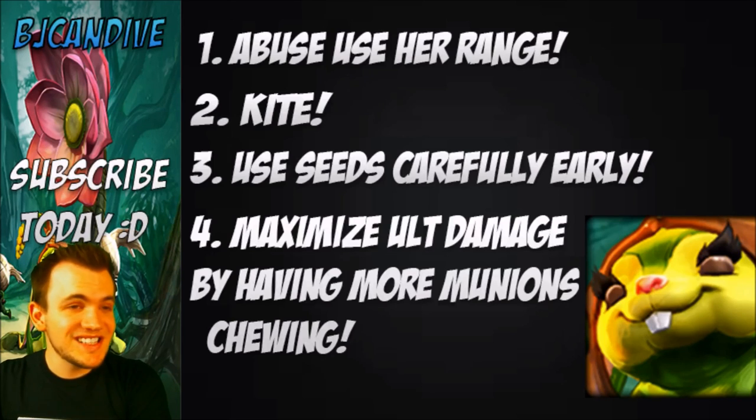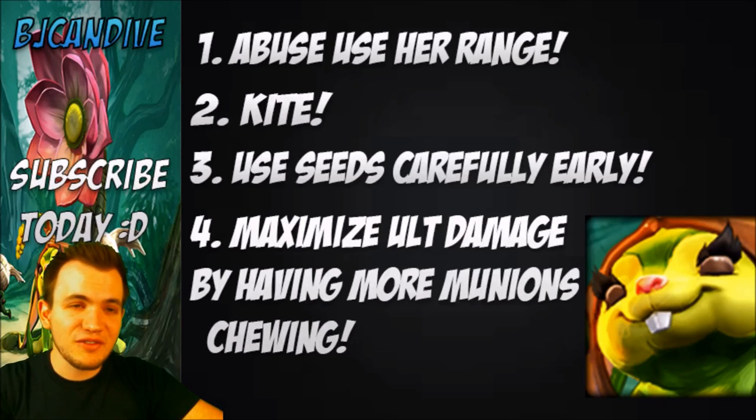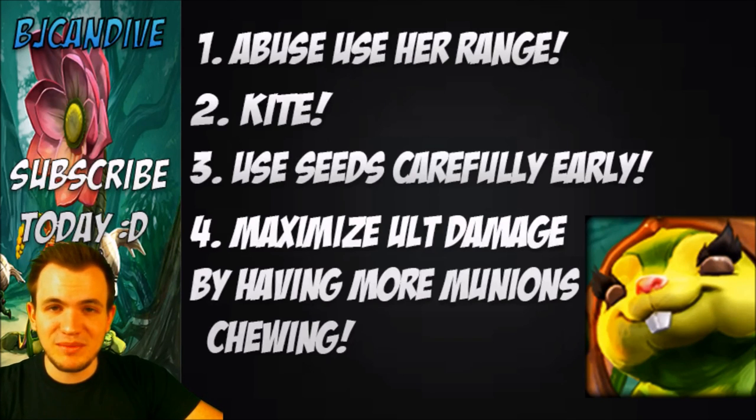Number three — use your seeds carefully early. You want to make sure you put them in a bush or behind your turret, because enemy minions will eat them up and enemy champions will kill them pretty quickly if you don't protect them. They are a healing station for you and your teammates, so place them in spots where you think your teammates are going to be as well.